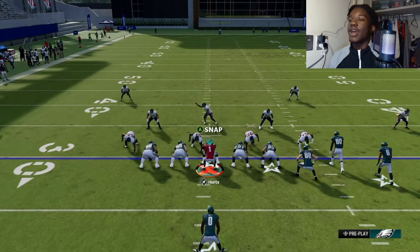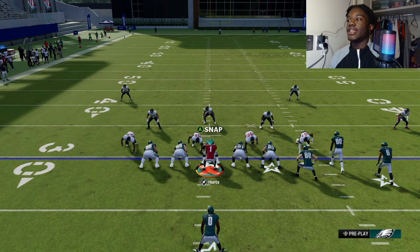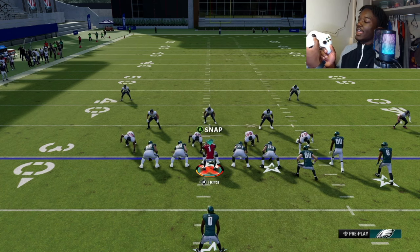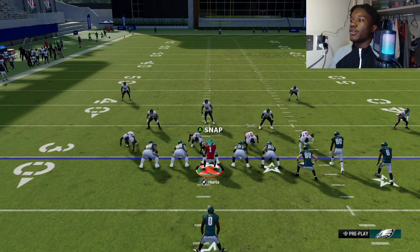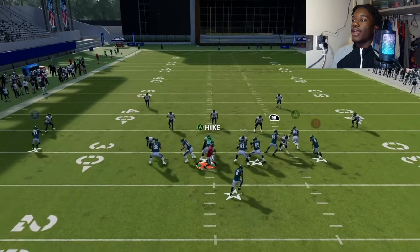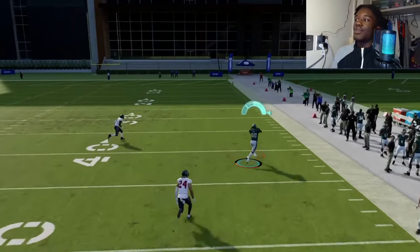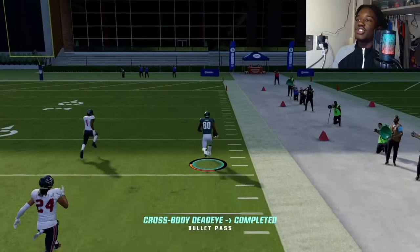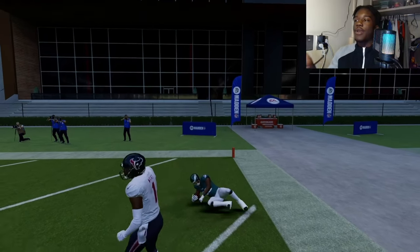When you hike the ball, don't sprint instantly — wait a second, then hold your stick at about a five o'clock angle. Hike the ball, wait, then run outside. As you can see, that was just wide open. If I needed to roll out even farther, more crossers would come across.